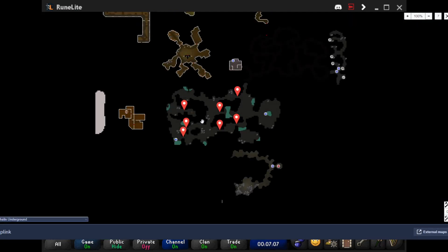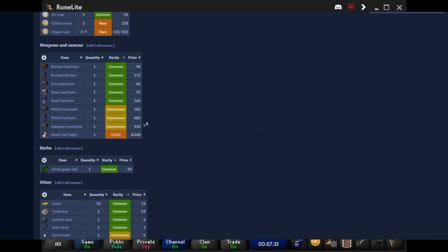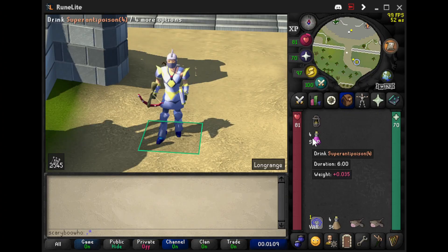You also need a light source because we're going into the Lumbridge Swamp Cave — that's the only place you can get them. I'm bringing anti-poison; they're not poisonous, but you never know if you're going to get poisoned inside that cave.